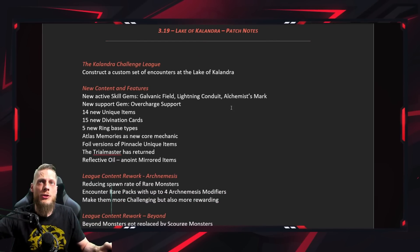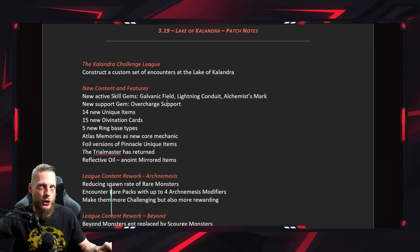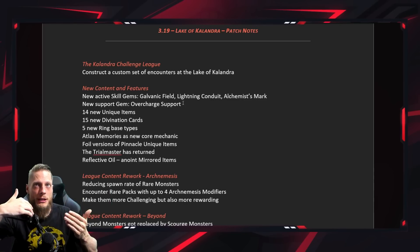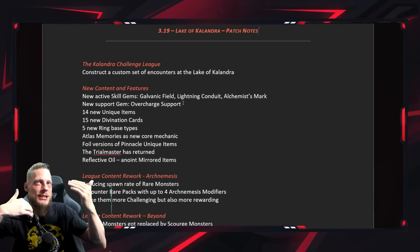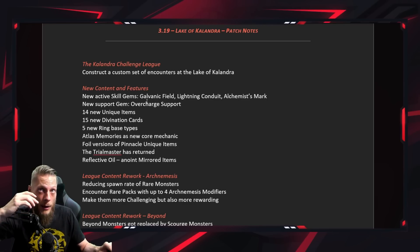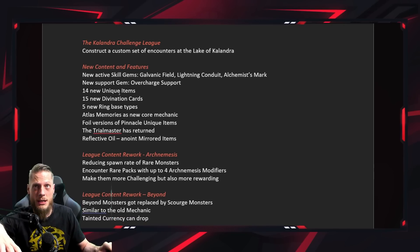New skills added: Galvanic Field, Lightning Conduit, and Alchemist's Mark. Galvanic Field and Lightning Conduit are two new lightning skills based on shock and shock effect. There's also a new support gem — Overcharge Support — which basically makes your skill's shock applied as dealing 500% more damage, so it should be relatively easy to hit some very nasty big shocks that you can use to detonate Lightning Conduit. We also have new unique items, divination cards, and ring base types.